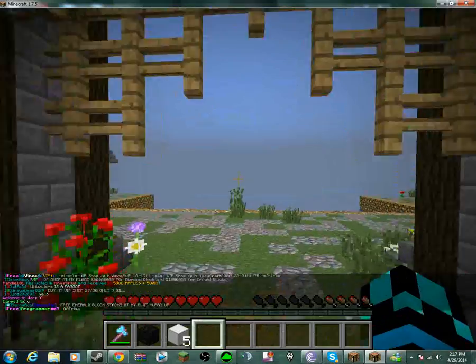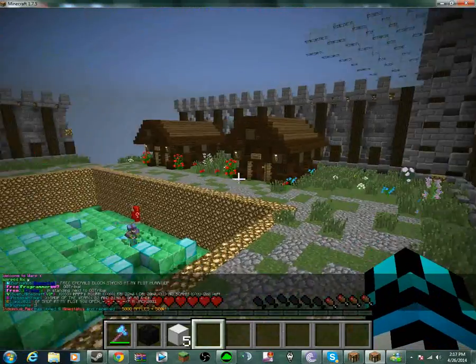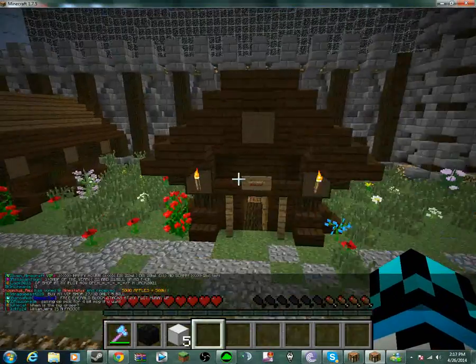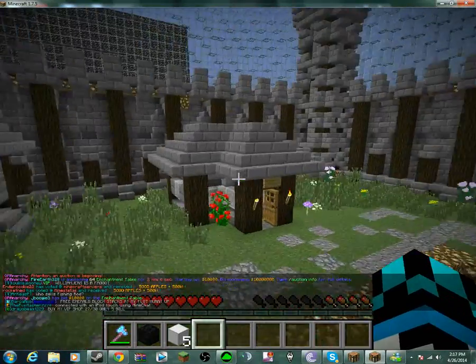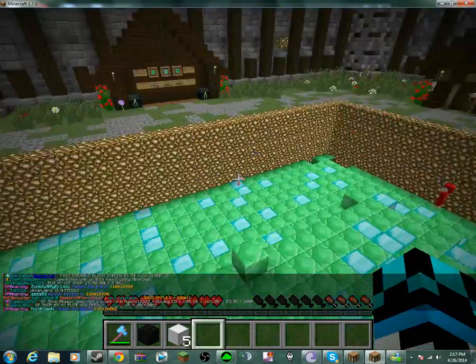Warp Y. Moving away from Z — here, the staff members' houses are pretty much right here: the co-owner, owner, and admin's houses are right in Warp Y.